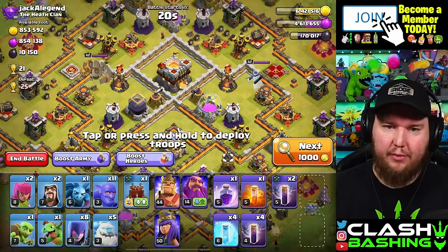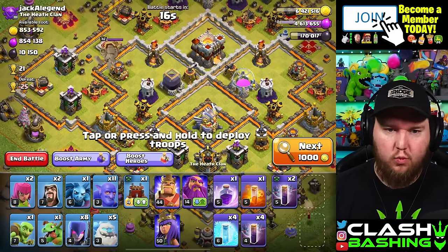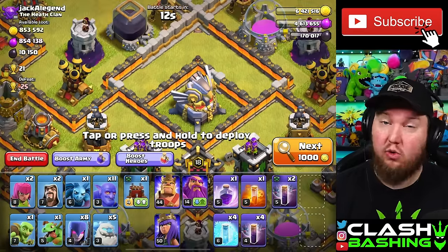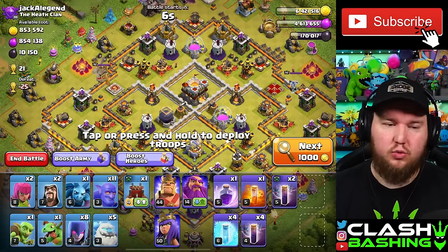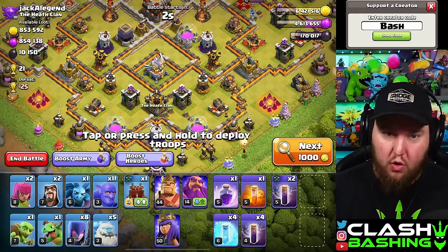Let's go in on this base right here. We've got single-target Infernos, and what you want to identify is your entry point where you can get the most splash down. I also like to go in at the Eagle if possible. Going in this way, we'll also be able to get towards these Wizard Towers. Getting those Wizard Towers is nice. We'll leave a couple Wizard Towers and Bowlers at the top, but if we do our Bats properly, we should be fine.